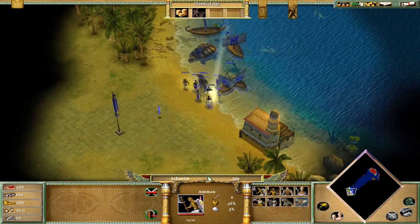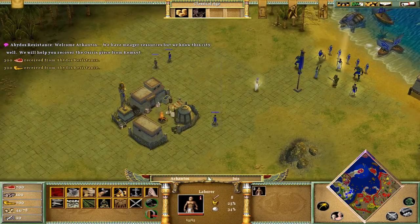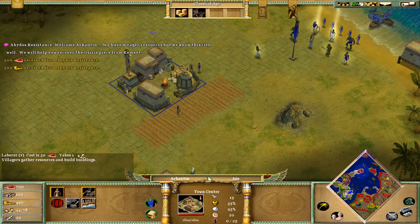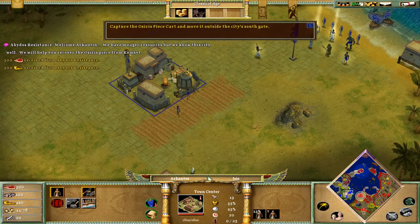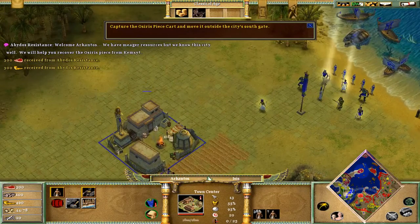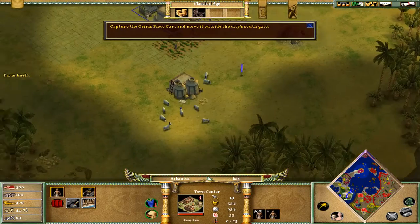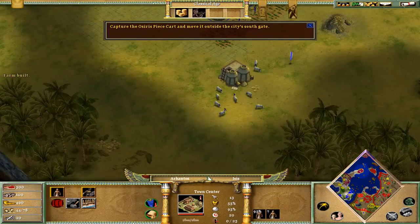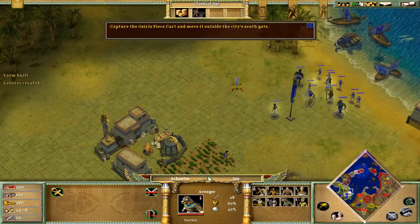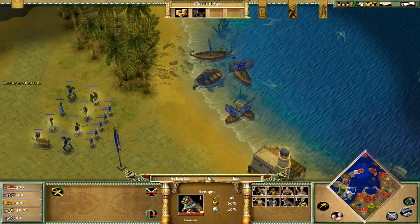We garrison our troops and we arrived. Welcome Arkantos — we have meager vessels but we know this city well. We will have a cover of the Osiris there. Now we got the town center and our next objective is to capture the Osiris piece and move it to Atlas. Here is a quick tip: do not look at the Osiris piece or else a countdown will start. If you've played this level before you should know that. Do not look at it; keep it in place until you are sure you are going to attack.